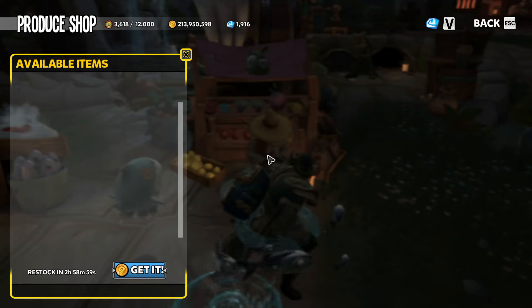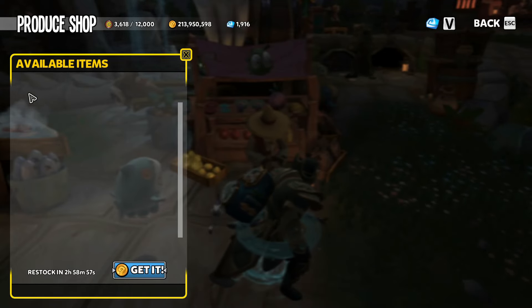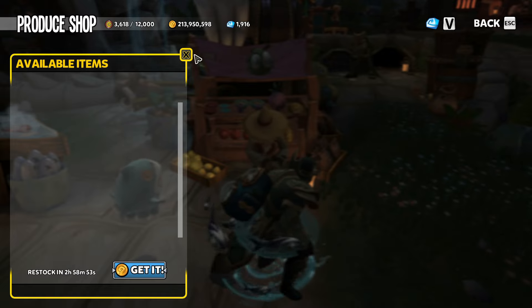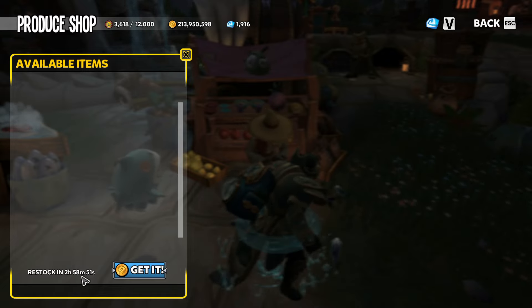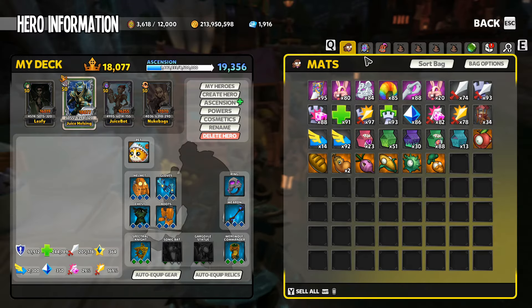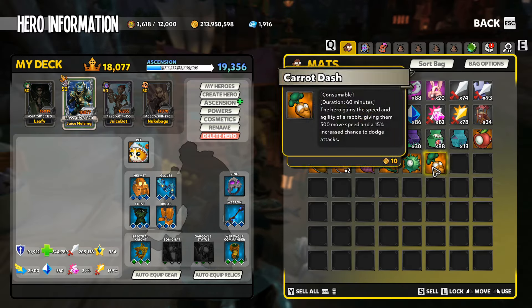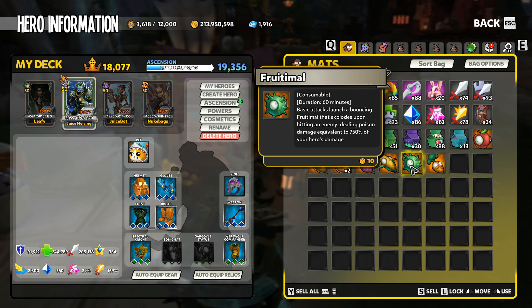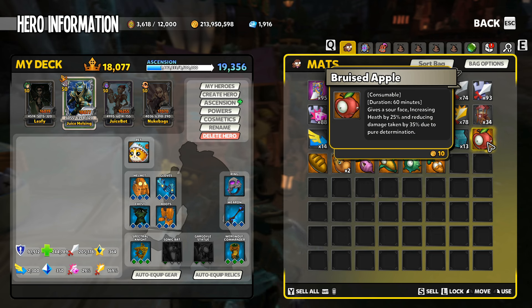Now, first things first, we know we got the consumable buffs. These are going to be purchasable once per day. You get a bag of them for 100 gold. As you see, it's not going to restock for me for another 3 hours. And it appears that you do get all of the buff items. So I've got all of them, and then I had duplicates of, like, Popcorn Burst. So it looks like you do get all the schnazzies.